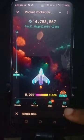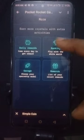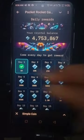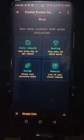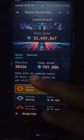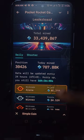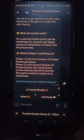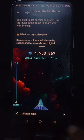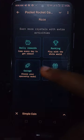Going back, you can see the 500 has been added. In the More section, there are extra activities and daily rewards. I've already claimed my 1,000 for today. There's also a Ranking section — this is where you see your position. I'm currently in 38,426th place. You can see all the people mining, so this isn't a new game.